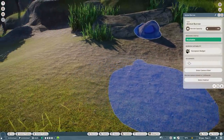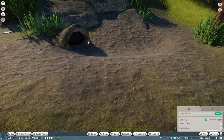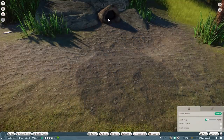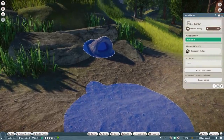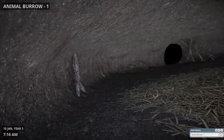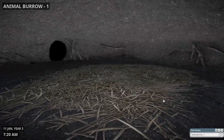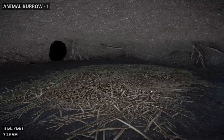You can move the burrow around and place it wherever you want in your zoo. It comes with this big hole into the ground. You can enter camera view and sometimes see the animals sleeping right in here or doing whatever else they do — they can even give birth, which is really cool.